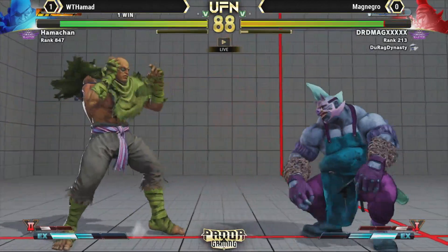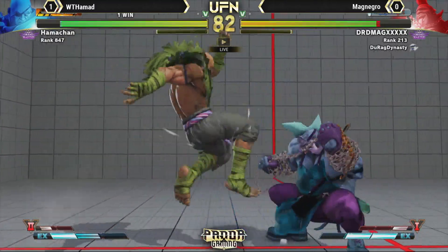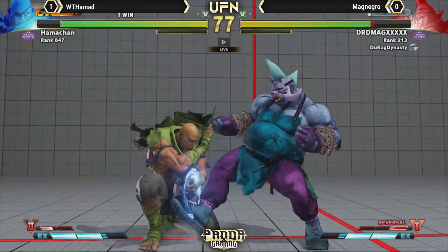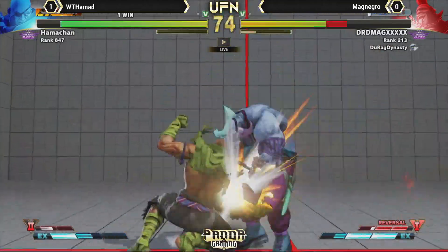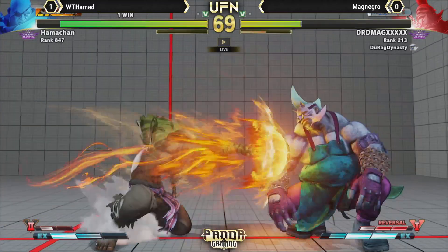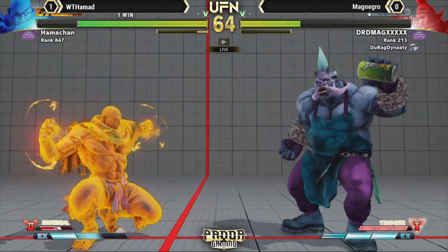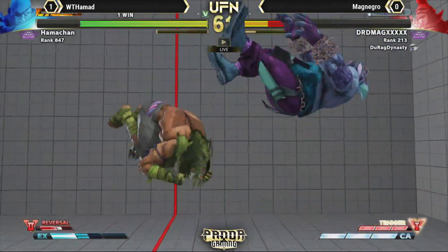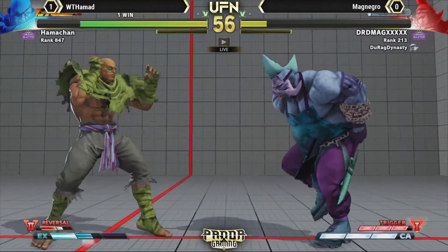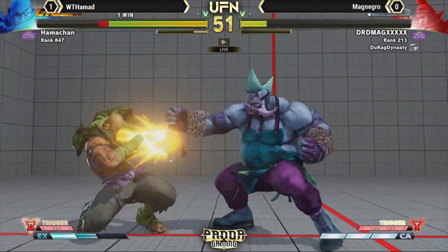Nice anti-air. He's not letting it happen. That was a clean jump-in and he didn't get it. Nice spaced Tiger Knee. Disrespectful. Hamad is doing an amazing job keeping the Tiger shots in front of him, pressing the right buttons at the right moments, not allowing MagNegro to get anything going this entire time. He's not letting him get anything right now.